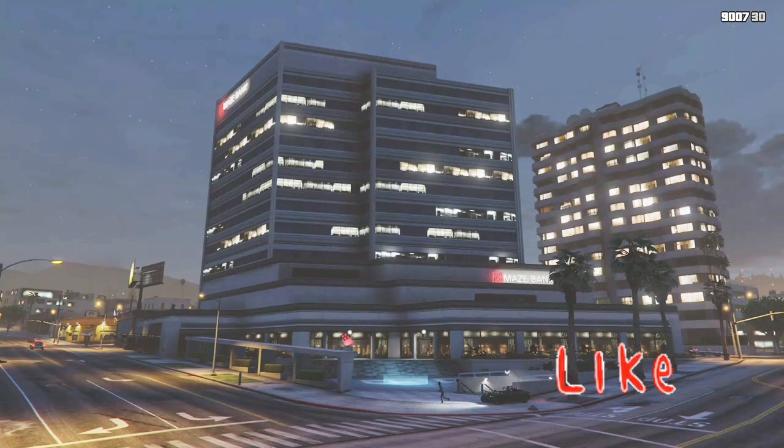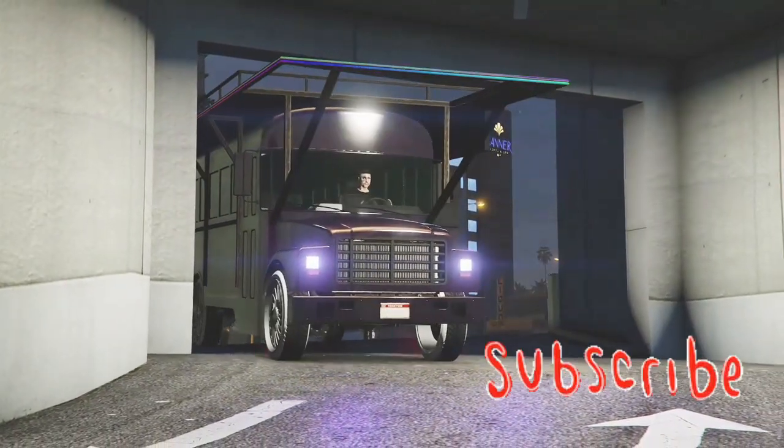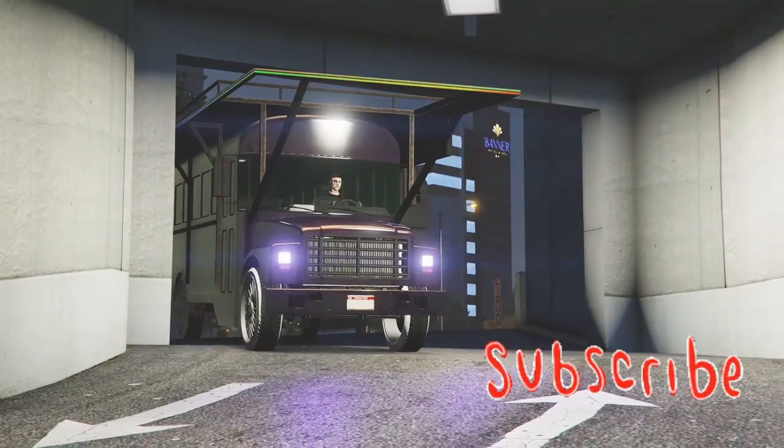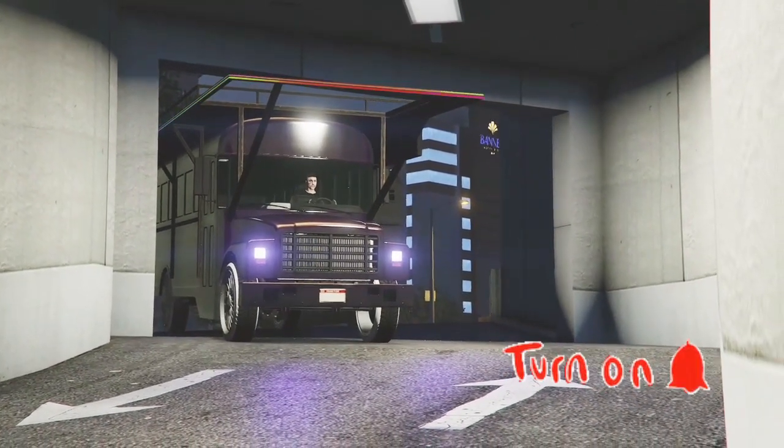Let's get glitched. So now we just go into our office and take it back to the same garage where it is located. Mine is office one — I have all my party buses in office one. So we're just going to put it back in the same garage. You'll get stuck like this and go on a black screen.